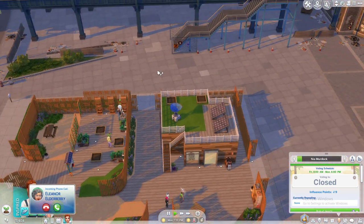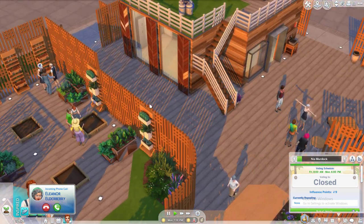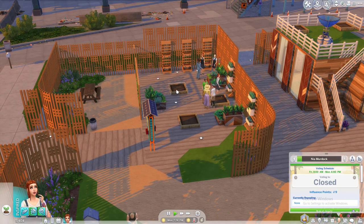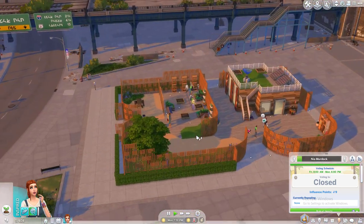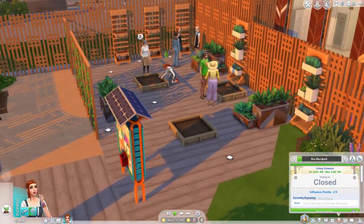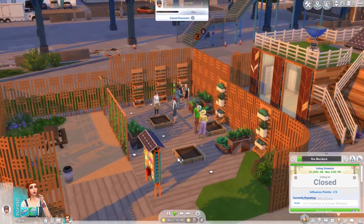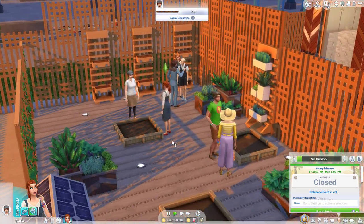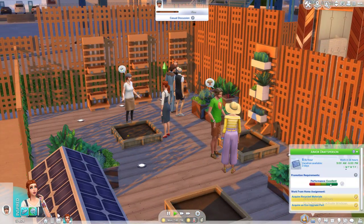We've got skylines and things here now, so hopefully that should improve the eco footprint and help clean things up. I'm guessing every lot needs to have some eco-living stuff, but this should help turn this place into a green environment. The more every lot has things like solar panels, the nicer this place is going to be. The eco footprint and the rubbish seem to be two separate things. Well done, Nia — right, go home and let's see how far we can get with this career.